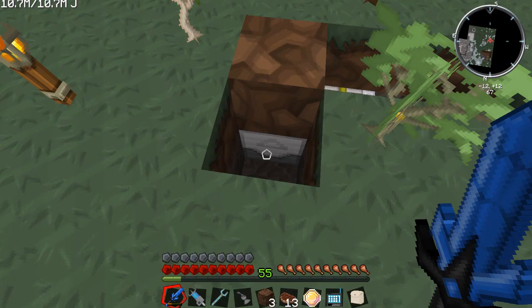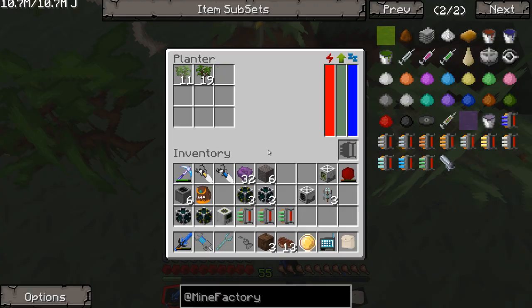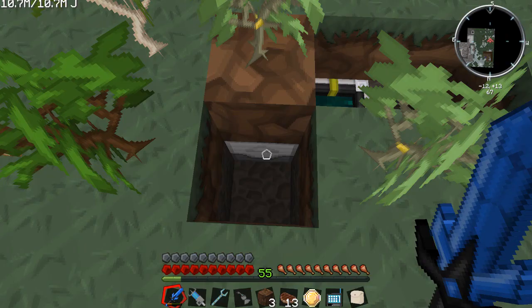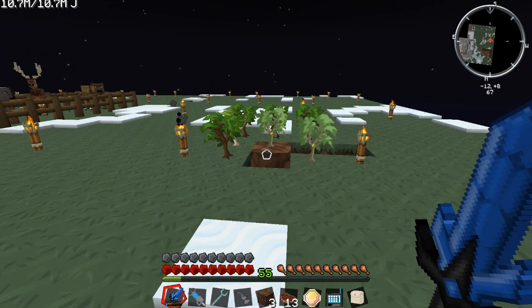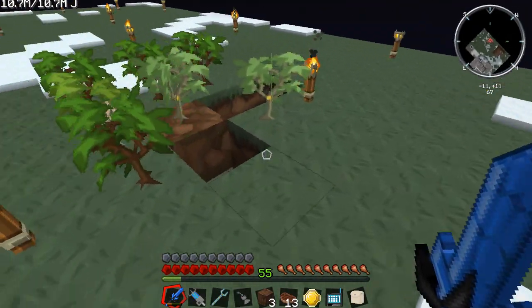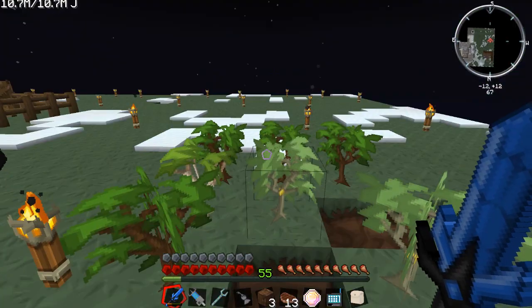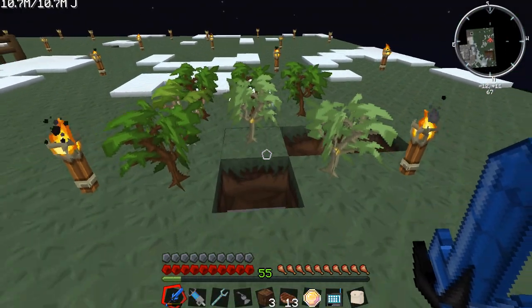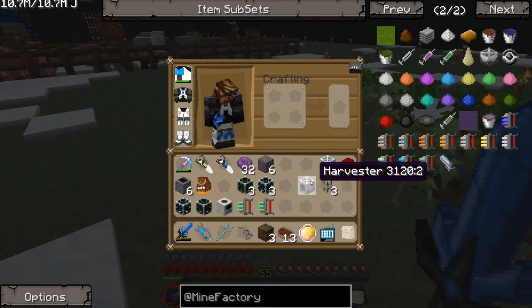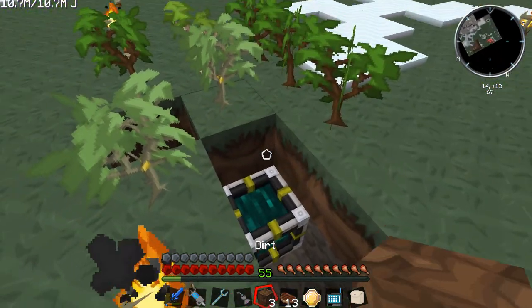I need to put those in there. So let's see what kind of area this gives us. By default it's a three by three, but we have this little slot right here — I'm going to take this Emerald Upgrade and place that in there, so it increases its radius to 11. Now I don't know how far that is. Are you going to keep planting or not? We have plenty of energy. This is one thing I've noticed about these Mine Factory Reloaded machines — when you do stuff like this, it seems like they take a minute. I don't understand why it pauses like that.